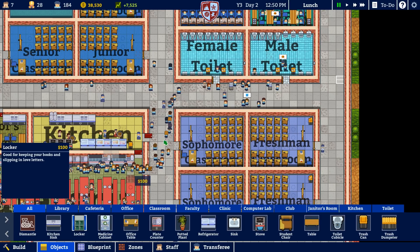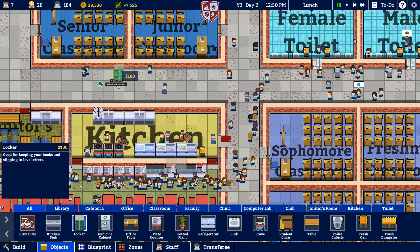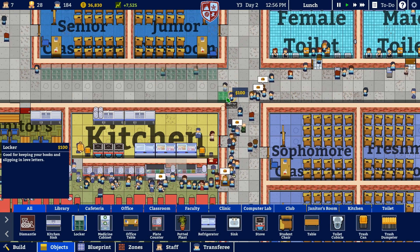Let's go ahead and give these guys some lockers. We'll do a bunch over here along this wall. Four lockers in each unit — one, two, three... ten — that's 40 lockers just right there. And then another 24, so that's 64 lockers total. That is not going to be enough for our entire student body, but it is definitely going to be better than nothing.